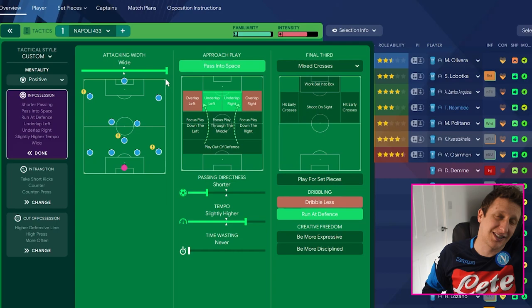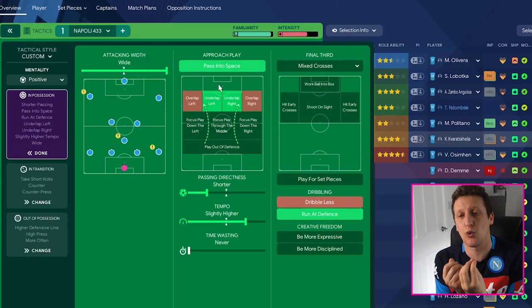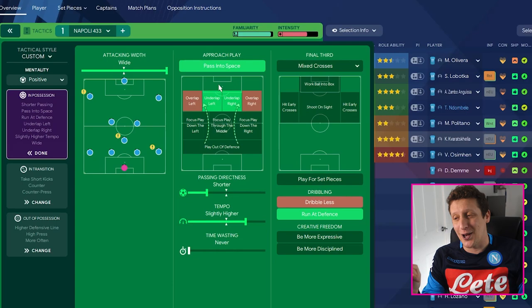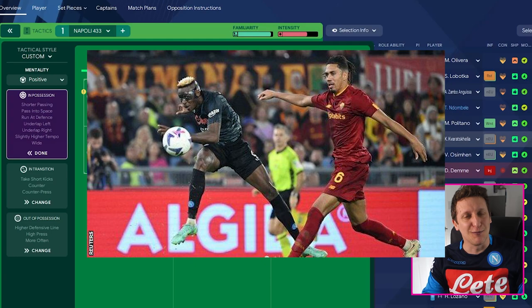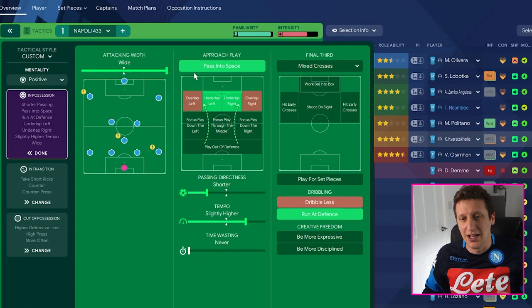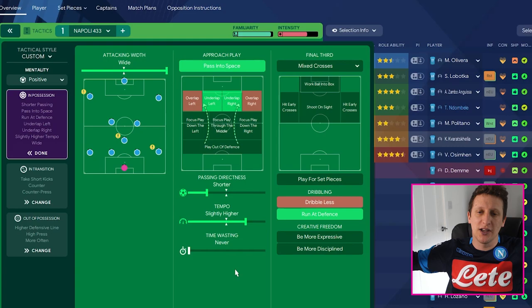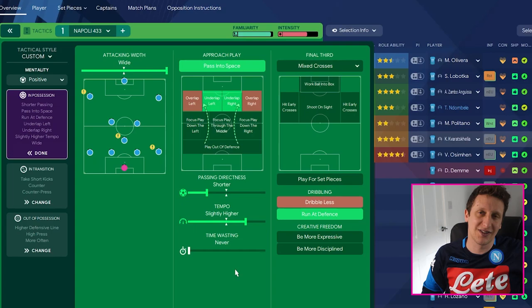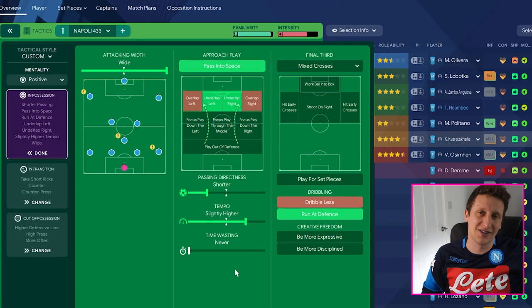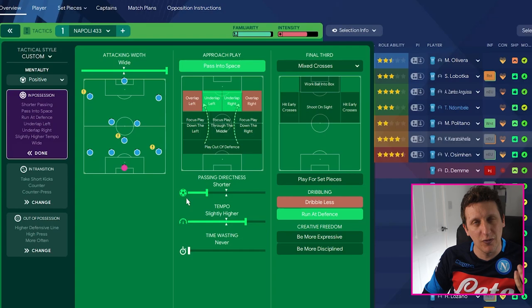Into the team instructions: shorter passing and play wide, because we want to get those two wide players - especially Kvaratskhelia on the left - as wide as possible. Passing to space is important so that when it's on, a midfield pass gets Osimhen going into that right channel, which he likes to work. We're also encouraging underlaps left and right - the wide players draw attention to the middle third, hopefully leaving Kvaratskhelia or the wide player on the right more space to work a 1v1.